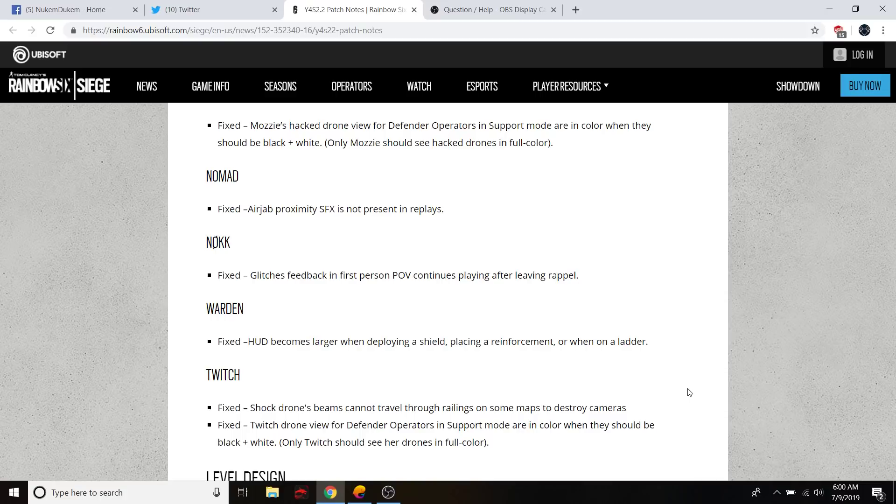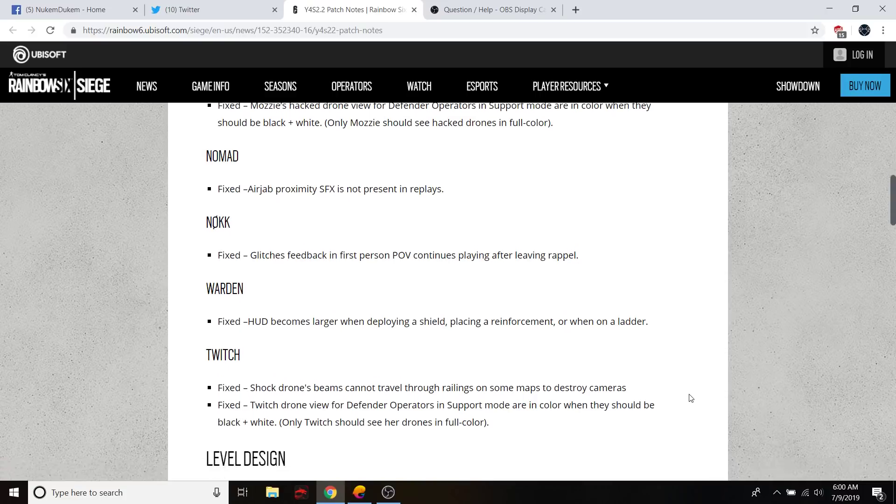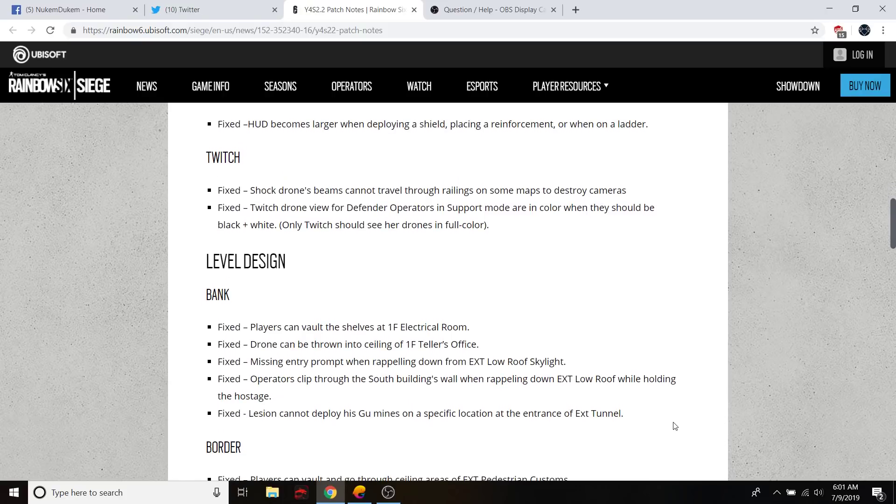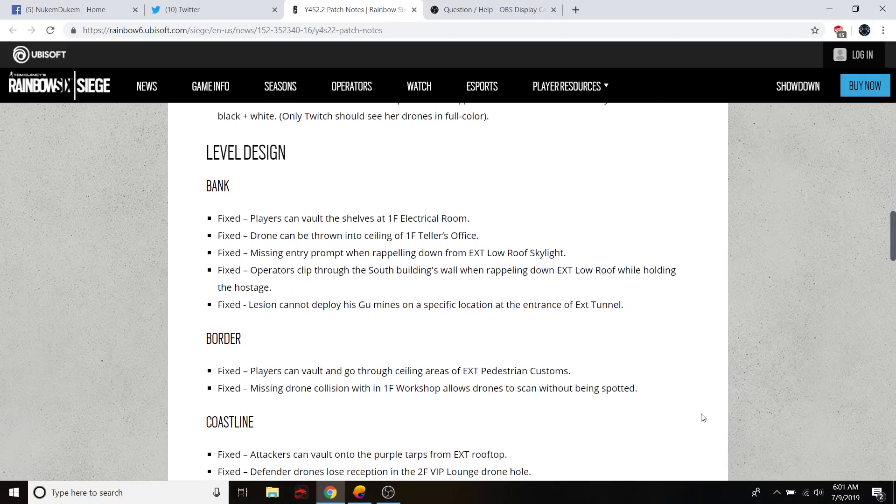Nomad air jab: proximity SFX was not present in replays. Knock: glitched feedback in first-person point of view. Warden: fixed HUD becoming larger. Twitch: fixed shock drone beams not traveling through railings on some maps and not destroying cameras. Also fixed Twitch drone view for defenders — operators' support mode was showing in color when they should be black and white.